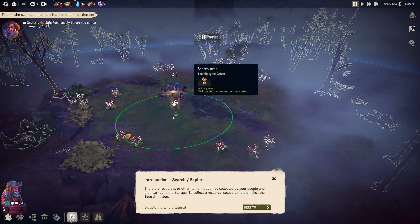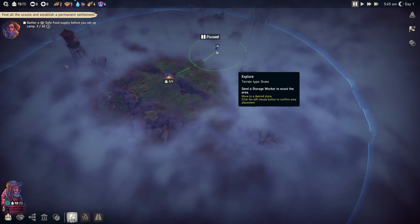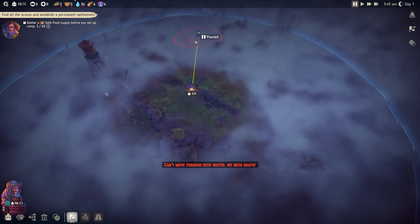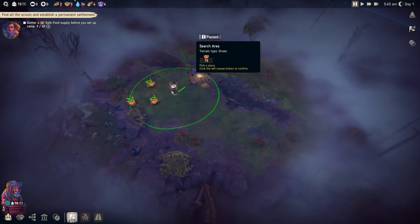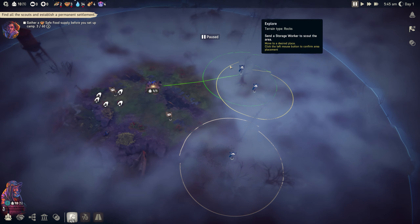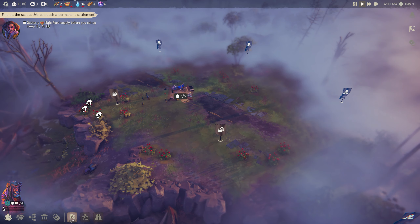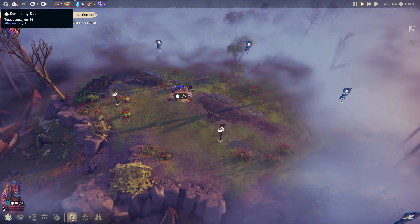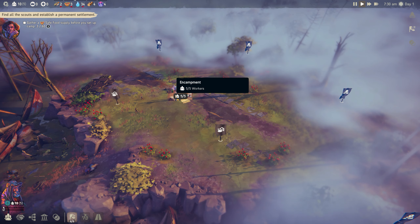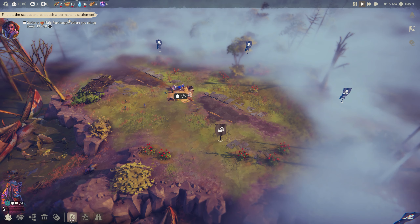I'll start immediately by putting down search flags. They become explore flags in the fog of war and search flags within your vision. Explore flags uncover the fog of war, then you actually go search to pick up resources. We'll pick up food from around here and queue up uncovering different map areas. Up in the top left we have our population - currently 10 with 5 idle and 5 assigned to the encampment doing storage management.